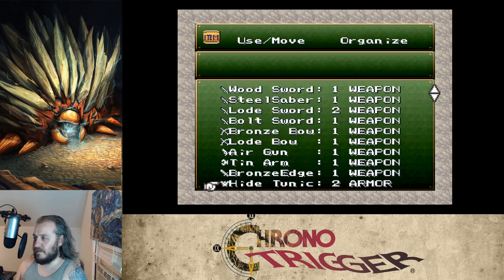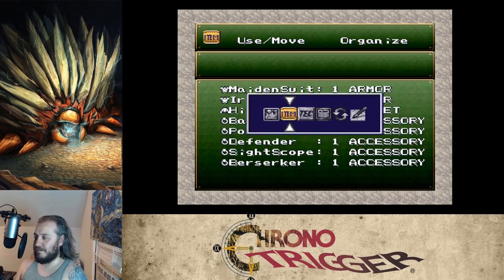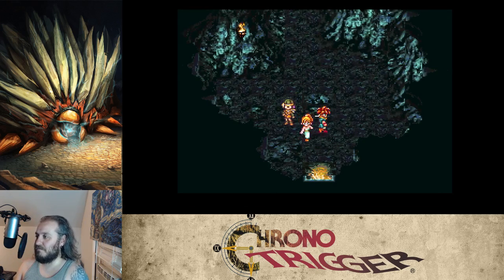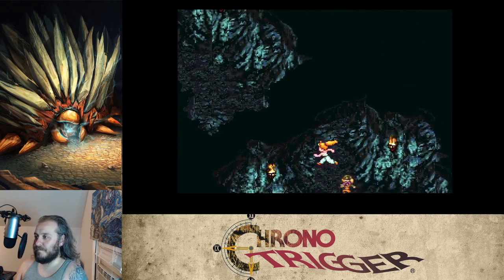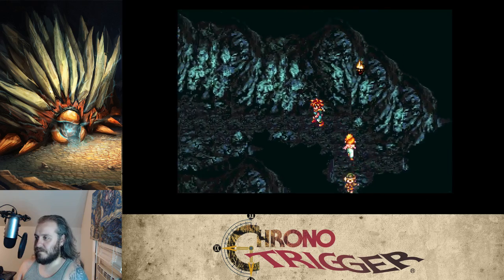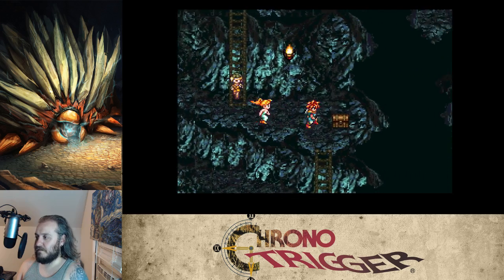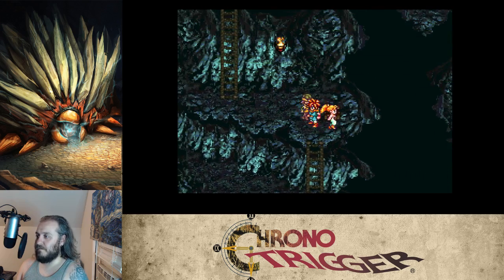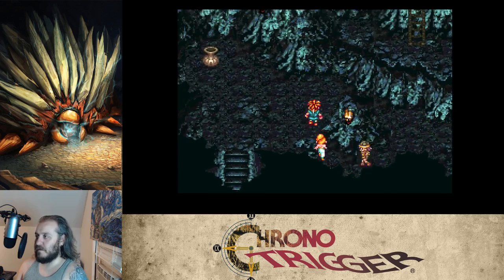That's all the tabs used up. I've got a bunch of extra armor I could sell, but I hardly ever use money in this game. Found a chest with an ether — ethers are good especially since we're using a lot of magic.